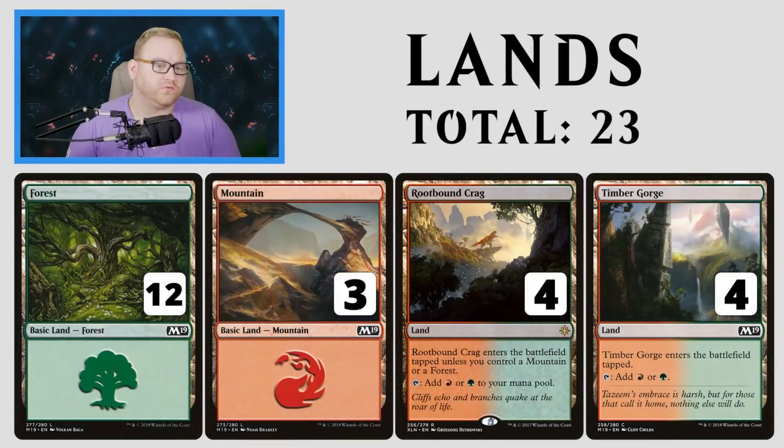Moving on to lands — 23 in total: 12 Forest, 3 Mountain, 4 Rootbound Crag, and 4 Timber Gorge. I thought about replacing Timber Gorge with 4 more Mountains, but I really like the tap land here. Even in the opening hand, Timber Gorge on turn 2 is fine if we hit a land or elf on turn 1. We're still ahead on mana. This is rotation-proof, and we'll probably get a better red-green land once Ravnica block hits.